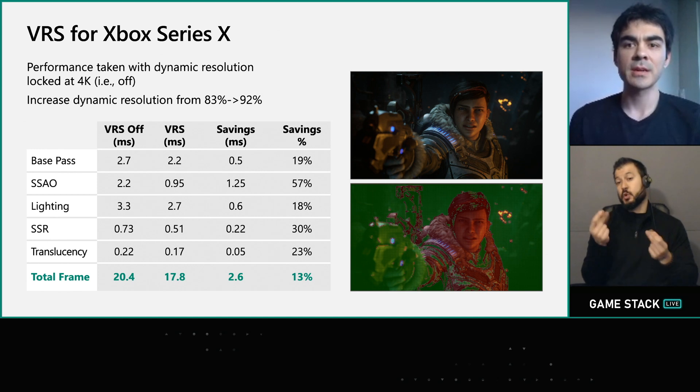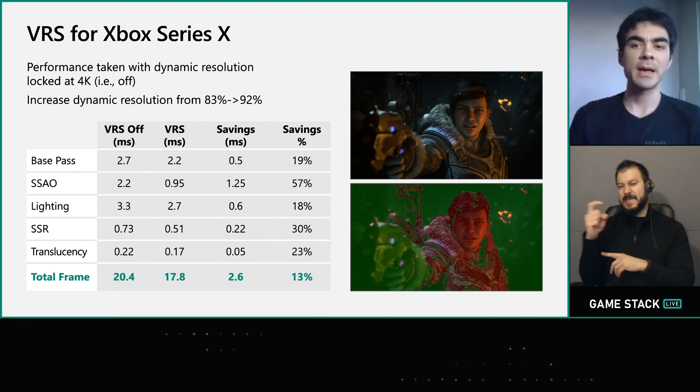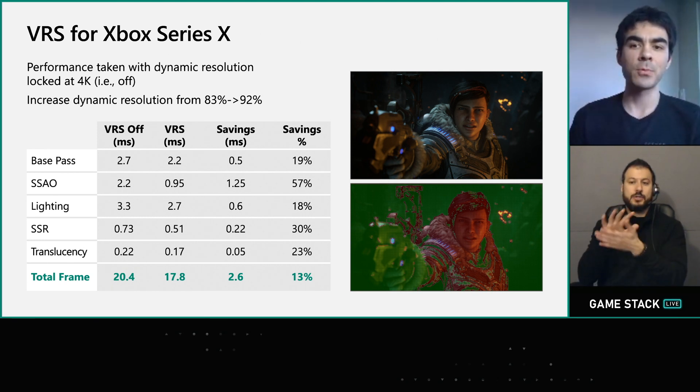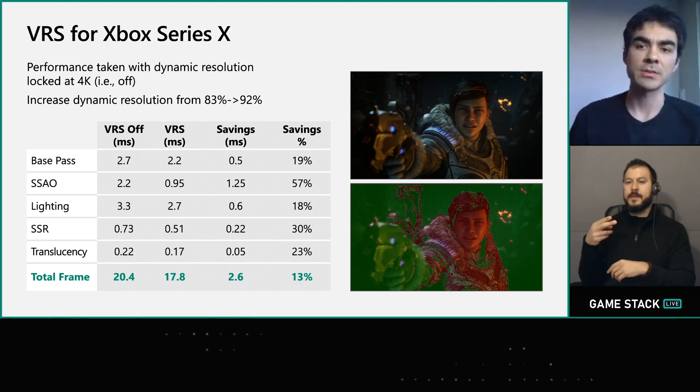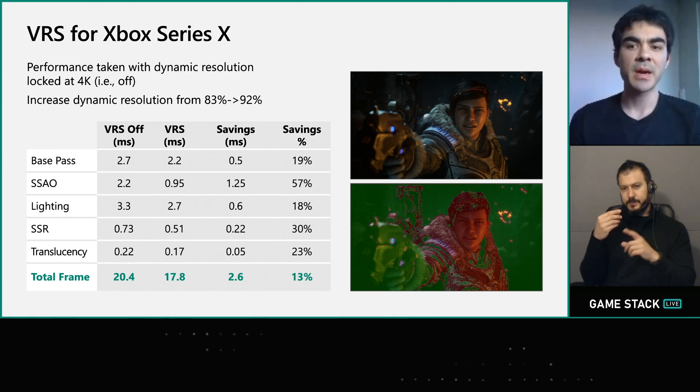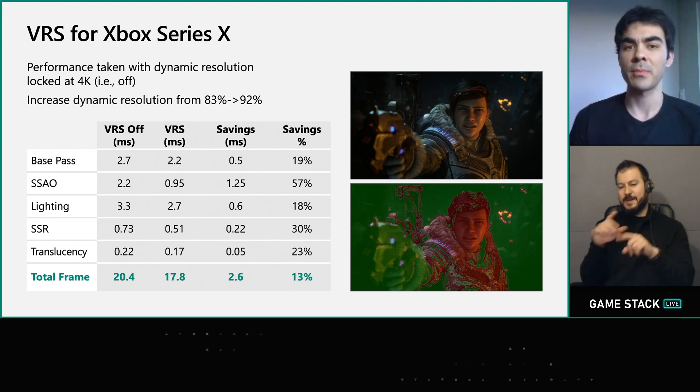Here's a quick look at a performance breakdown of that frame on the Xbox Series X. On the right you can see a visualization of where VRS is being applied — red areas are done at full resolution, yellow is either half vertically or half horizontally, and green is full half resolution. As you can see, pass performance can scale quite differently based on the different performance characteristics of each pass.